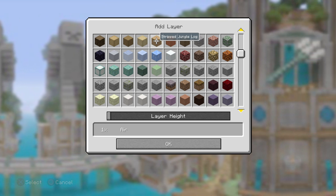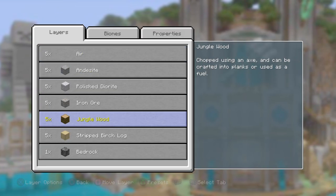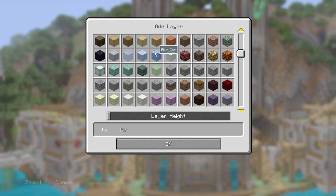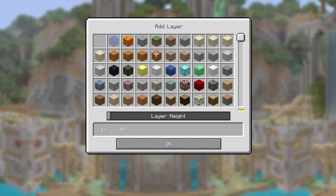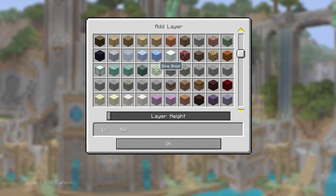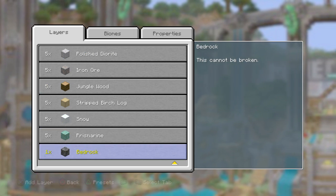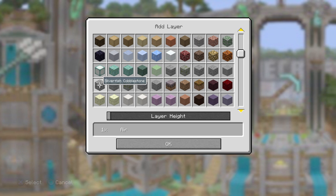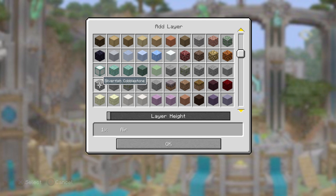Set two out of five. Number four — stripped birch log. Next one, number six. Number two — prismarine. I got the same prismarine as last time, when it cut off and I had an error with making the world. It wasn't my recorder — it was the game because it crashed for some weird reason.